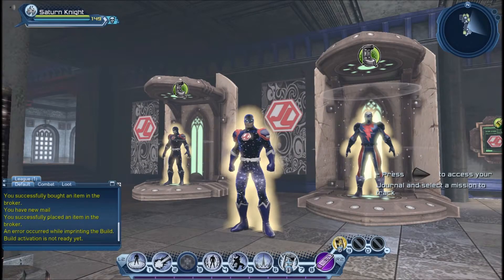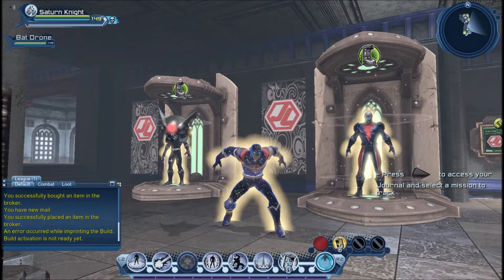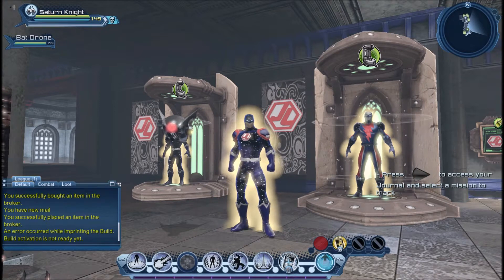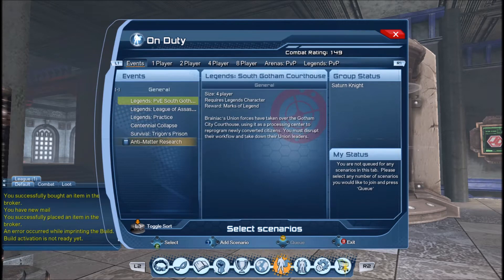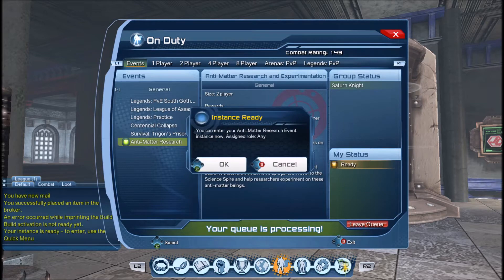Hi guys, today we're going to do the antimatter research mission. It's the mission you need to do if you want to get some free stabilizers — you get the stabilizer fragments whenever you run the mission, and once you get 15 fragments you get an actual stabilizer. Also, I can show you my new cosmic material which I purchased, and now I'm pretty much broke.